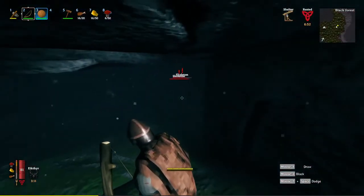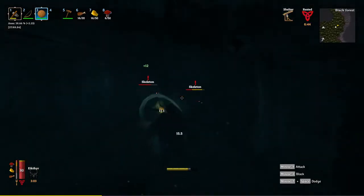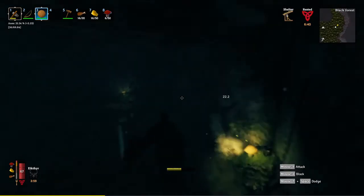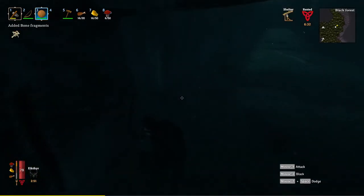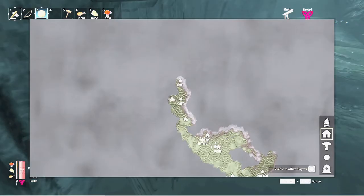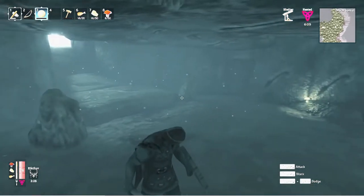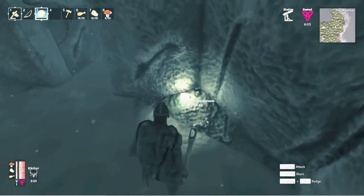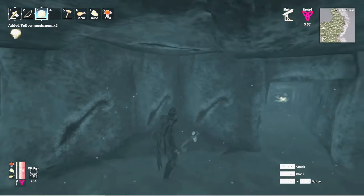He can shoot arrows at you though. As you can see, it's quite dark in here, so give me a second - we'll brighten things up. There you go, now you can see pretty good - a lot better than I can actually. These right here are yellow mushrooms. You can pick them and eat them, or you can save them as a light source.